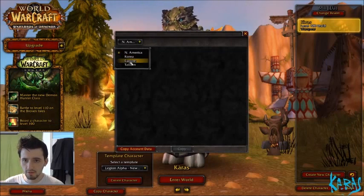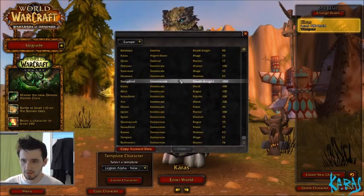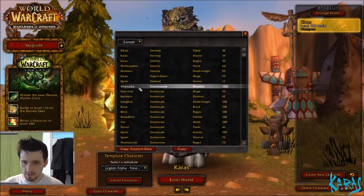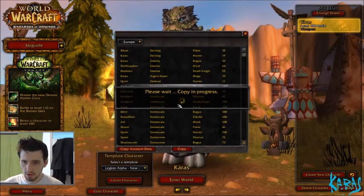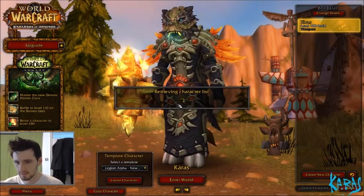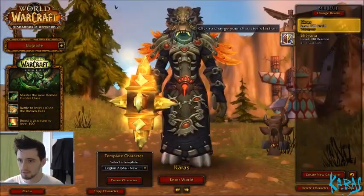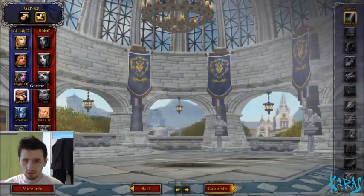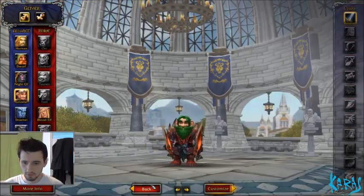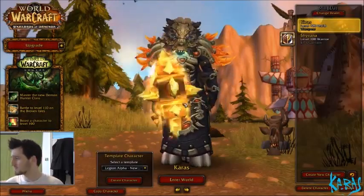If you find your realm you can go there and you should have all your characters in a long list. You can easily select one and copy — it should show 'copy in progress' and then load up your character. A great thing about this is you can do three switches, so you can change your faction, races, and all that — that's how to get into the PTR.